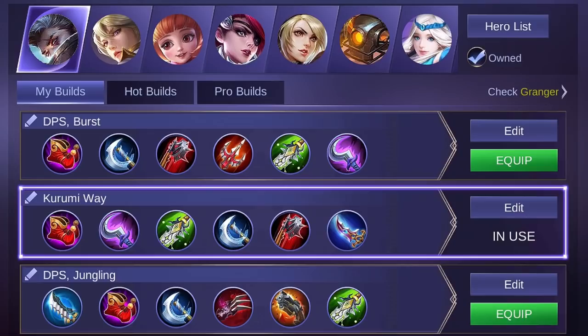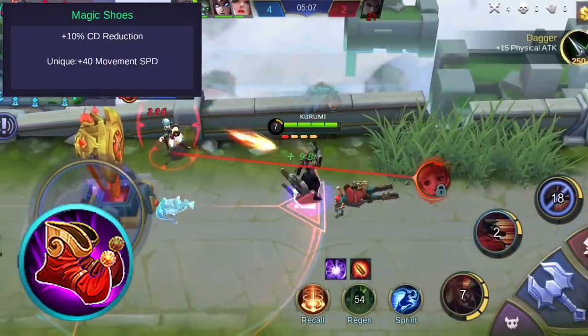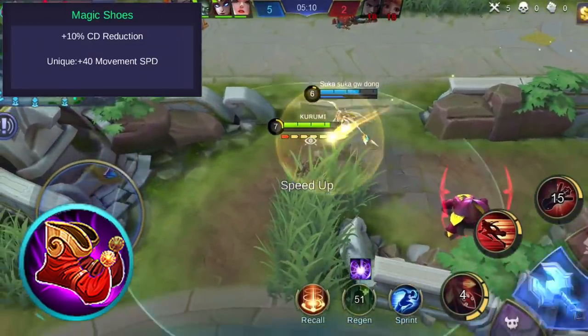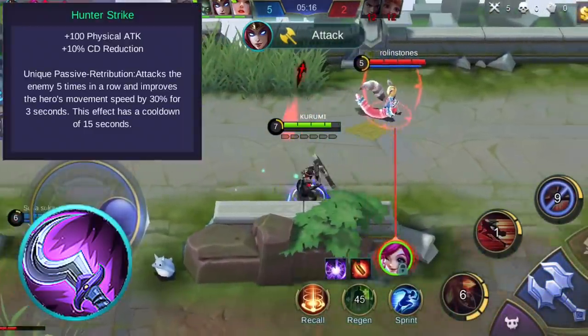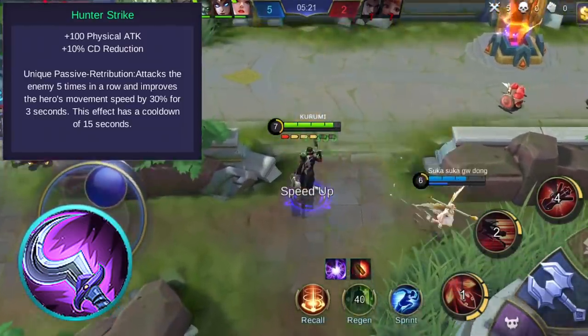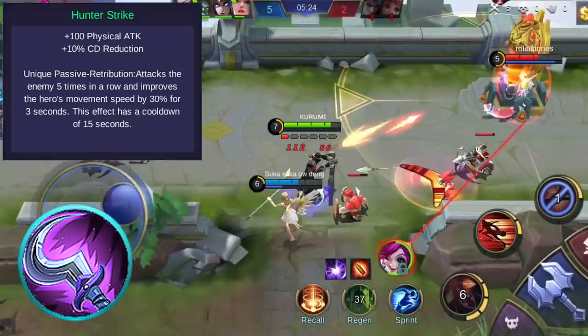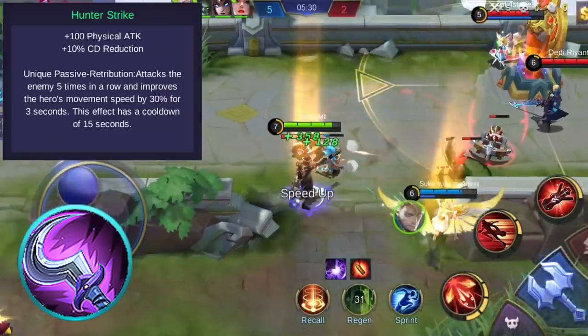There are many items you can buy for Granger. You can focus on offensive items since Granger is a marksman. I choose items that grant critical chance, critical damage, attack speed, and physical attack. As a starting item, consider Magic Shoes, which grants additional movement speed and cooldown reduction to help you cast more skills. You might also want to consider Hunter Strike, which grants physical attack and cooldown reduction. Its unique passive improves movement speed when you attack an enemy 5 times in a row, lasting 3 seconds with a 15-second cooldown.